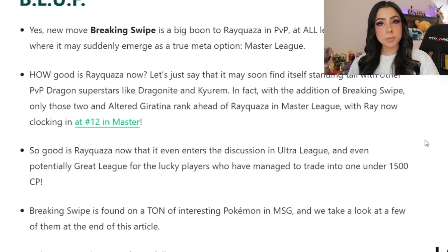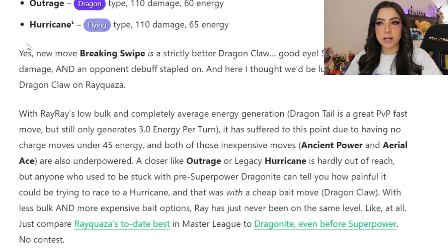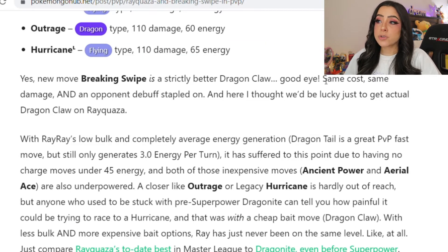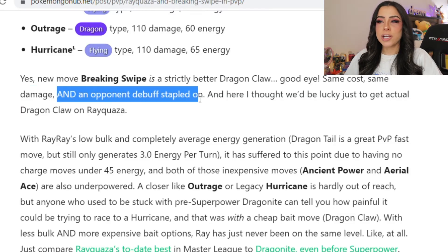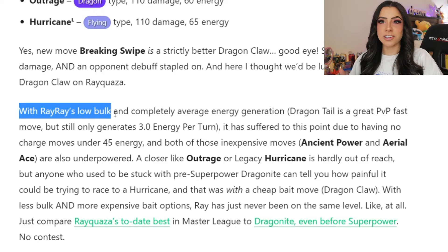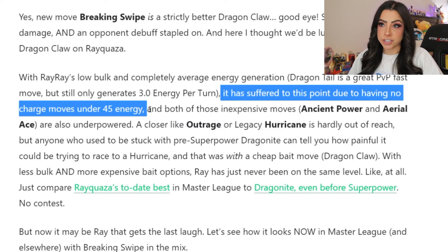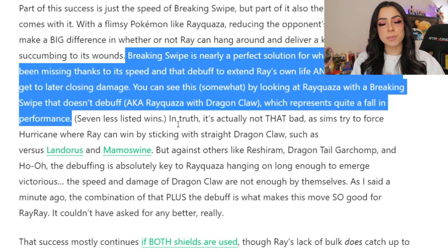It looks like Breaking Swipe may also have some use in PvP. Rayquaza is actually clocking in at number 12 in the Master League. Something that people have been wanting access to on Rayquaza for PvP is Dragon Claw. But if you compare Breaking Swipe and Dragon Claw, it turns out that Breaking Swipe is actually the same thing, but better. Breaking Swipe costs the same amount of energy and deals the same amount of damage, but it also has the added bonus of lowering your opponent's attack stat — a debuff tacked onto it. This is going to be super useful in PvP because Rayquaza is not bulky, and up until now it didn't have any charge moves under 45 energy, which is why it was always outshined by other more established dragon types like Dragonite. But the addition of Breaking Swipe might just be the perfect solution to give Rayquaza a fighting chance, because Breaking Swipe is so quick to use and you get that added debuff, which helps prolong Rayquaza's life.